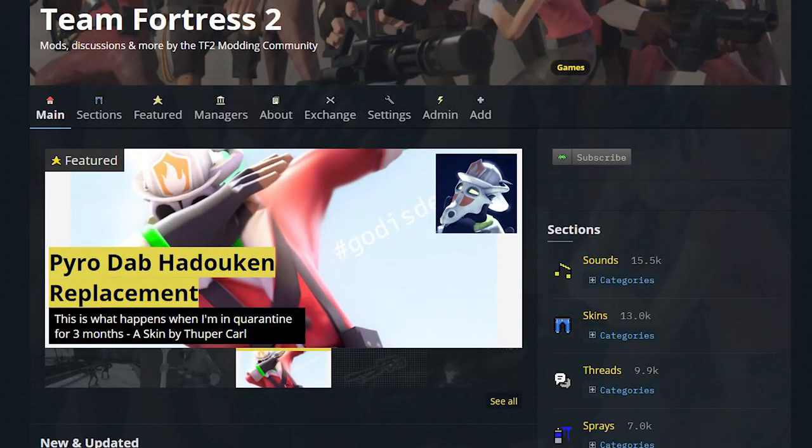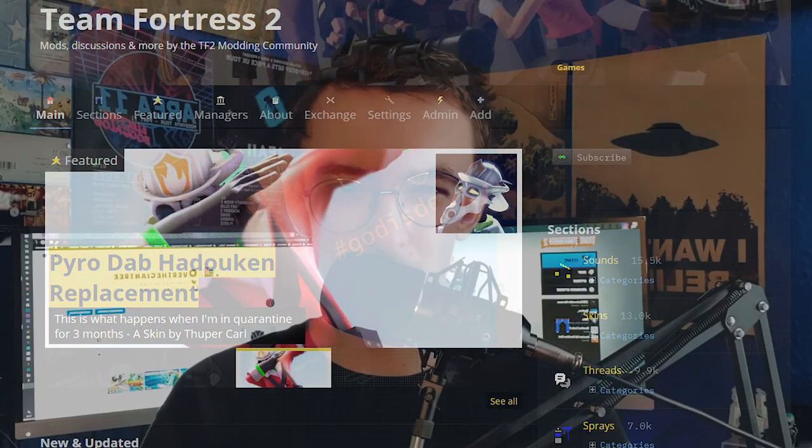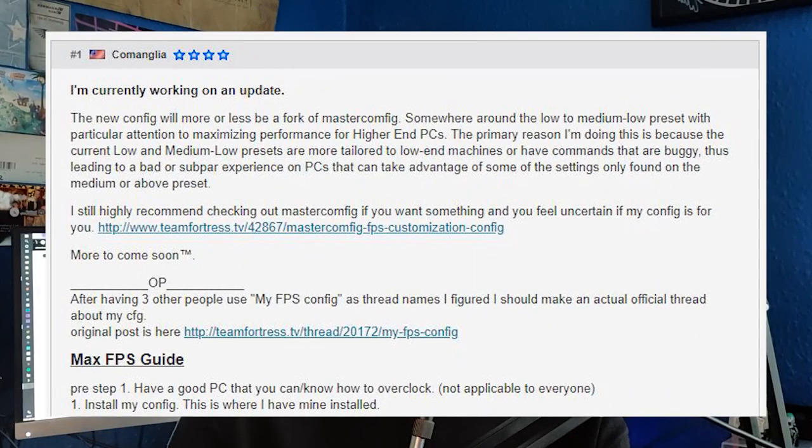So over the past couple of days I've been perusing GameBanana and such sites, looking for TF2 mods, as well as hunting down the lowest possible config for TF2. Now the one I found was the Comanglius config — I believe I'm saying that right. But currently, as far as I'm aware, it's the lowest possible TF2 config that you can get.